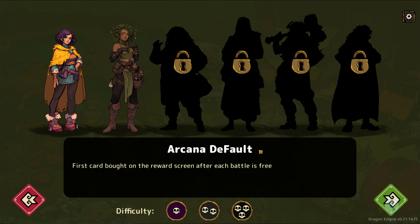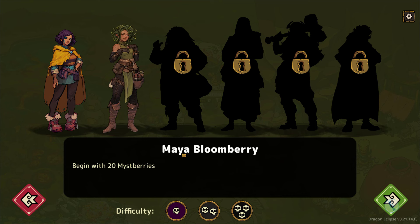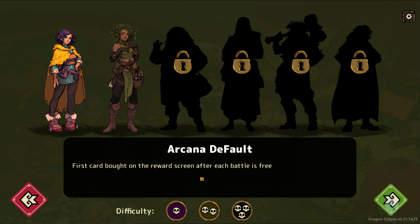Right now I've got two heroes unlocked. I have Arcana Default, whose effect is the first card bought on the reward screen after each battle is free. Or I could have Maya Bloomberry, so I can begin with 20 Mistberries. I'm going to go with the first one, as this does let you front-load your party a bit more — this is the default character everybody's going to start with, and having free cards each time is very nice.